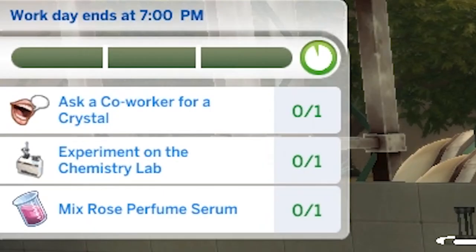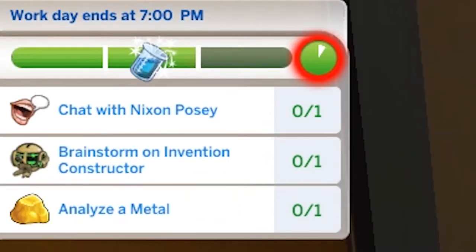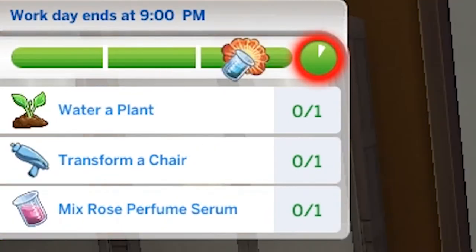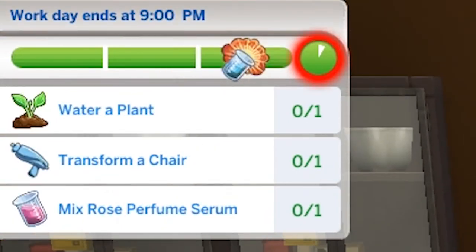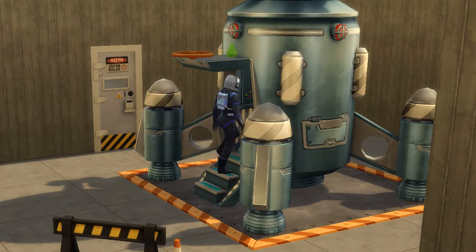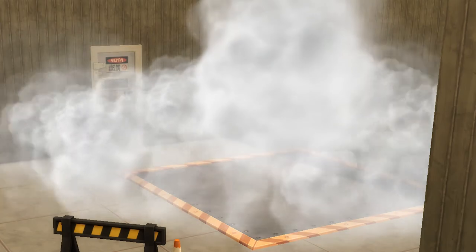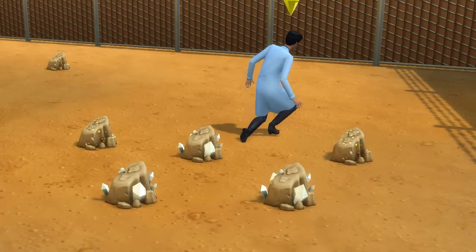There are three performance bars — filling up none is disastrous for your career, filling up just one will give you a small performance loss, two will give you a small performance gain, and three a pretty large performance boost. So always aim to get at least two bars filled, three if you can. There are also a lot of random tasks that can appear, from viewing artworks to exploring space — it's a bit crazy how many there are. Just be prepared to be adaptable and go with the flow of what each day in the science career brings.